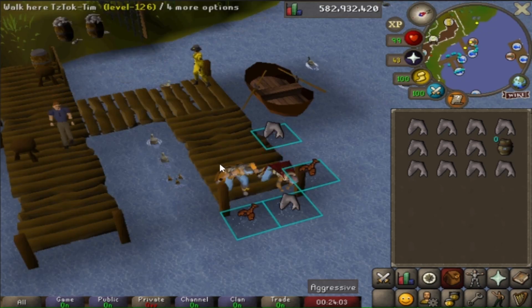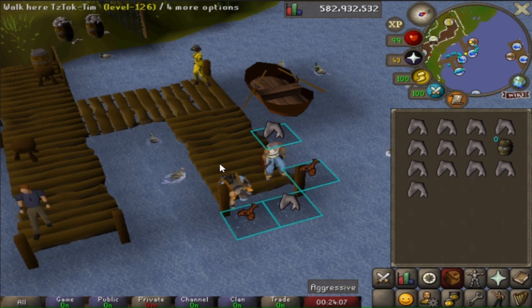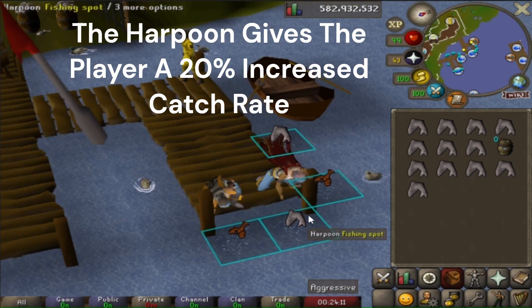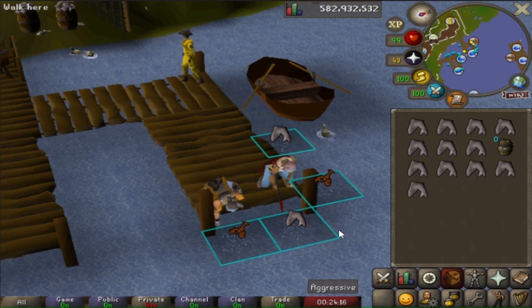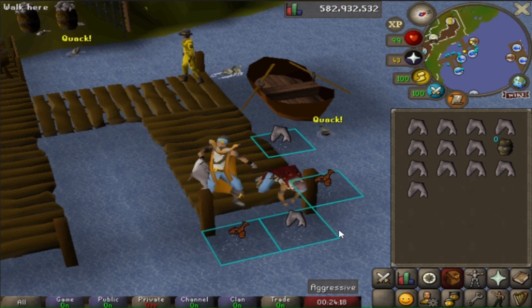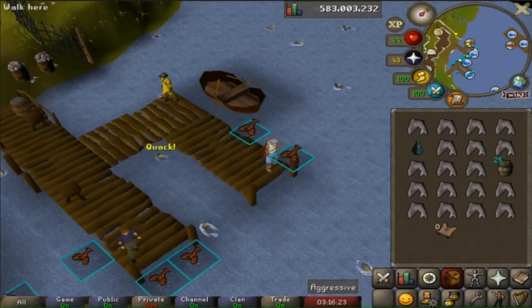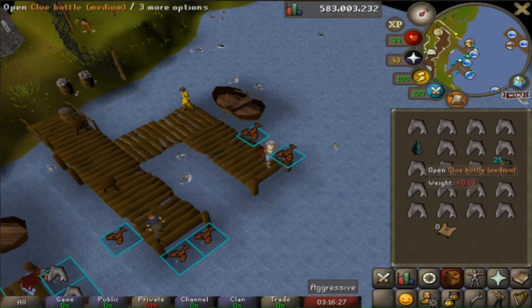What is it with everyone at the fishing guild trying to catch swordfish or sharks barehanded? If you didn't know, the Dragon Harpoon actually increases your catch rate by 20% compared to using a regular harpoon. I'm assuming fishing barehanded is the same as using a regular harpoon, but the only difference is you get strength and agility experience. This place is so annoying sometimes.